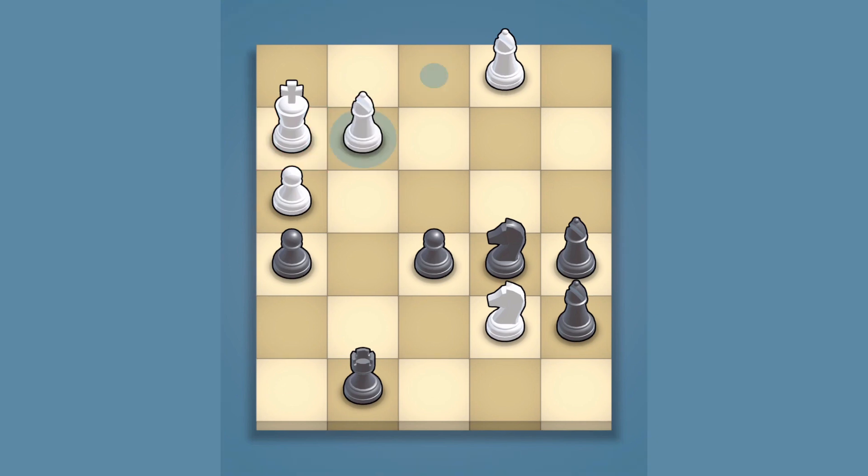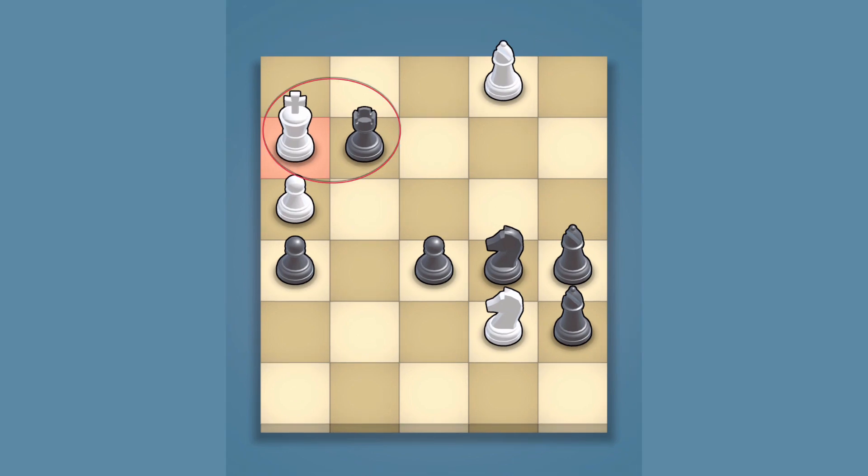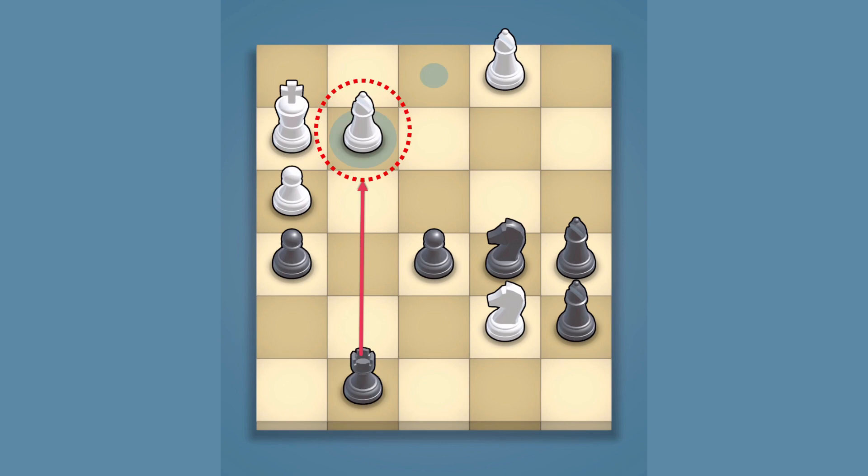White's bishop swooped in to capture black's rook, only to fall victim to black's other rook in the very next move. Sensing an opportunity, black's rook took white's bishop but left itself vulnerable.